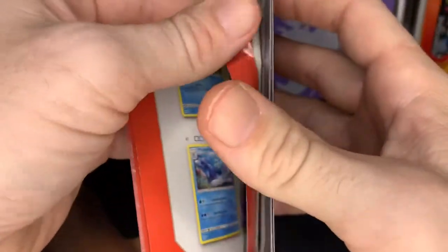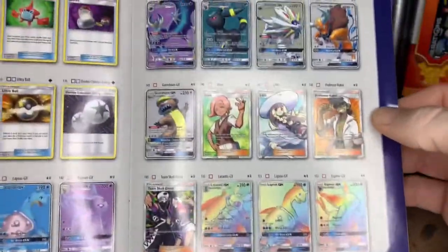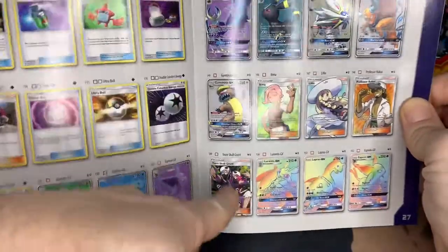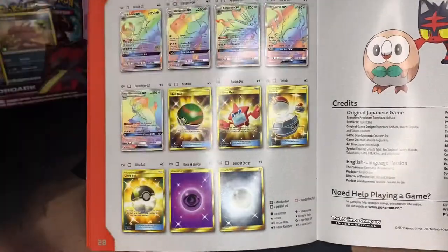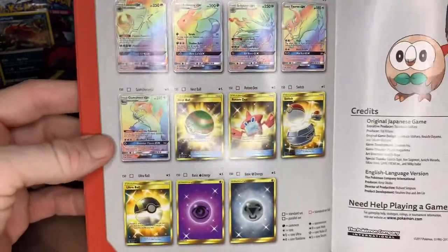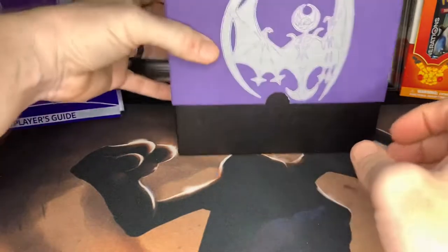Let's just jump to the back here and see what kind of secret rares are in this set. Oh okay — I wouldn't mind getting that Team Skull Grunt or the Espeon GX, or the Umbreon, nice. Or anything on this page. I kind of like the Rotom decks — that'd be cool if I get the gold card for that.